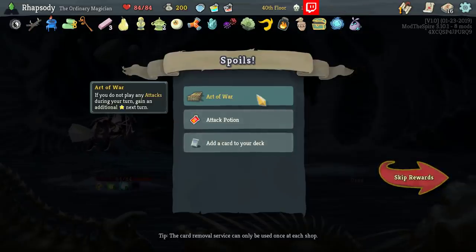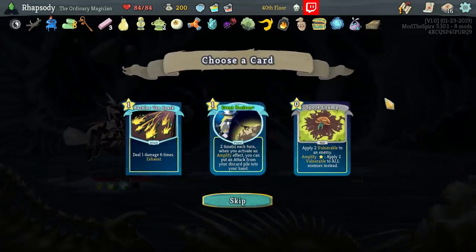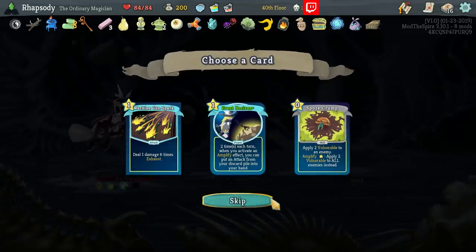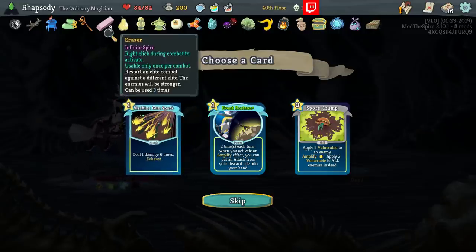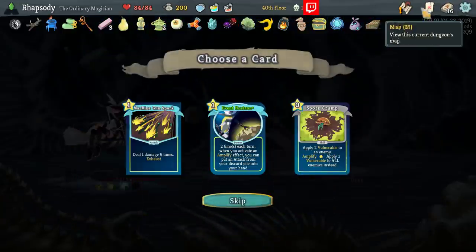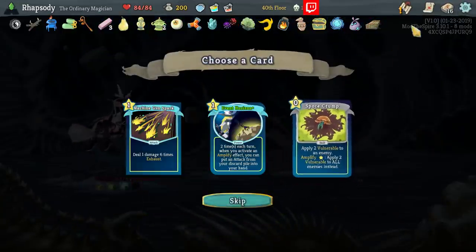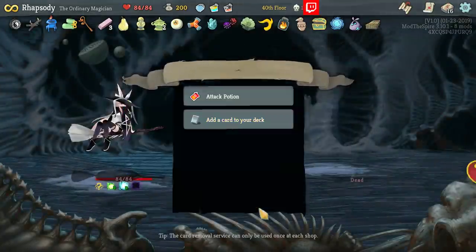Art of War: if you don't play any attacks during your turn, gain additional energy next turn. Machine Gun Spark is already just straight up 30 damage to an unblocked target due to the boot, but that's still not good enough in this deck right now. Killed a Nightmare, so we'll unlock that. Defeat three bosses in order to pick a black card — don't mind if I do.